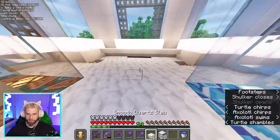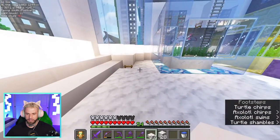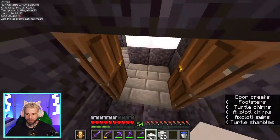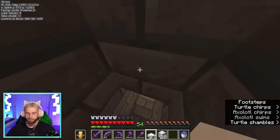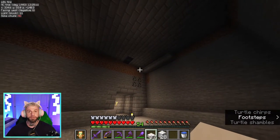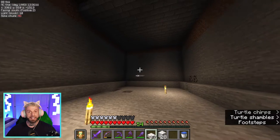We'll grab some smooth quartz and just do that real quick — yeah, actually that's a good way to do that. I think that's actually going to do it for today. We've got the inside pretty much taken care of. There's a little door that goes down to the empty space from the failed glow squid farm down here, but I'm thinking we can actually dig this deeper and make it into a forest fruit farm — put dispensers in the walls with arrows and all that fun stuff.